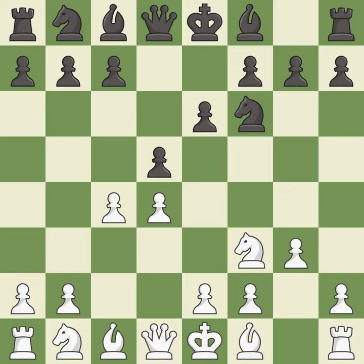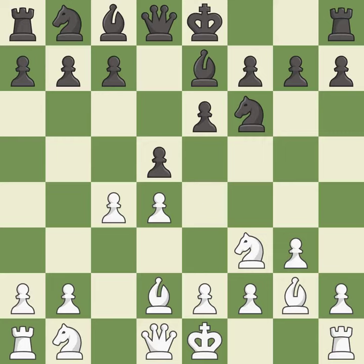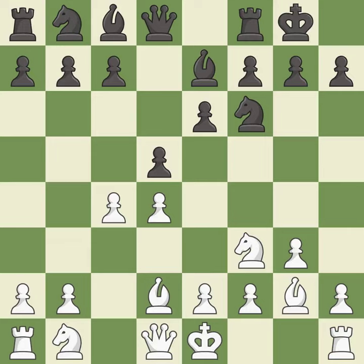This prepares the bishop for development. This activates a bishop by developing it off of its starting square. This blocks the check from an opposing bishop, putting the bishop on a safer square. This fianchettos the bishop by placing it on a powerful diagonal. Castling gets the king to a safer square, out of the center of the board, while also developing a rook. Castling kingside tends to be safer because the king is further from the center.